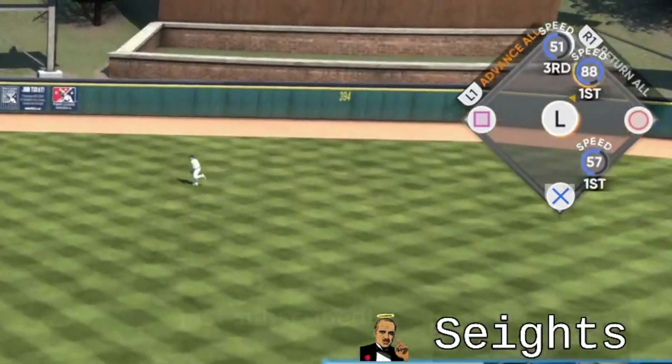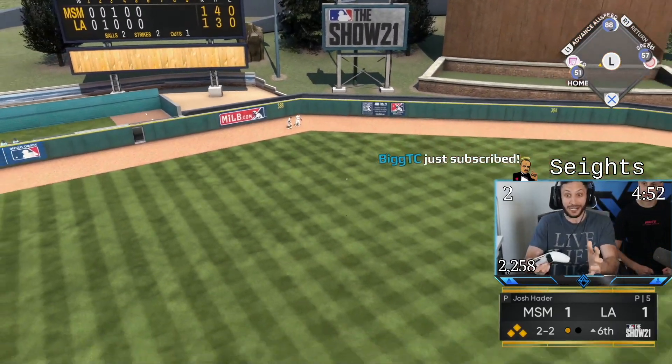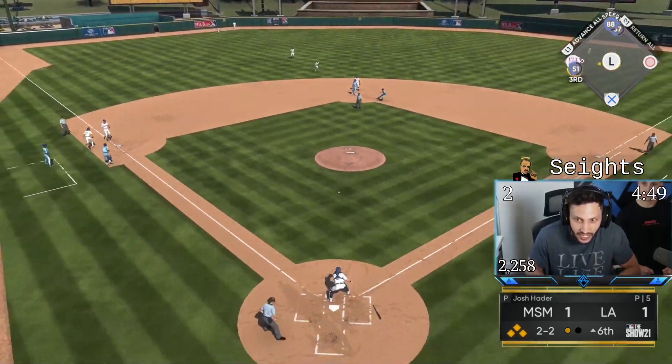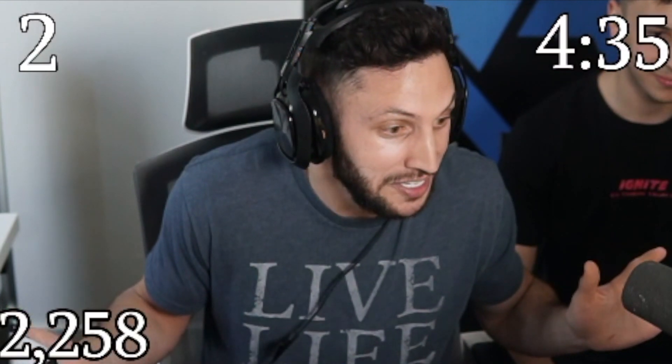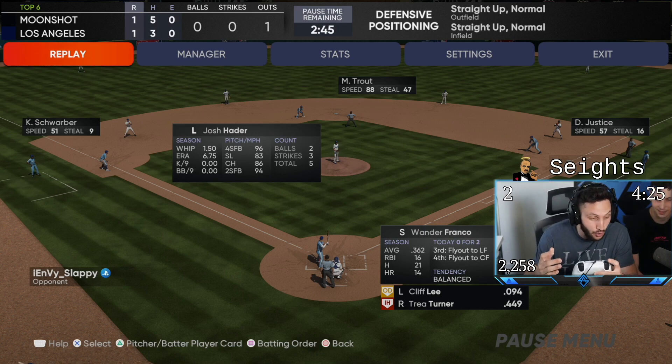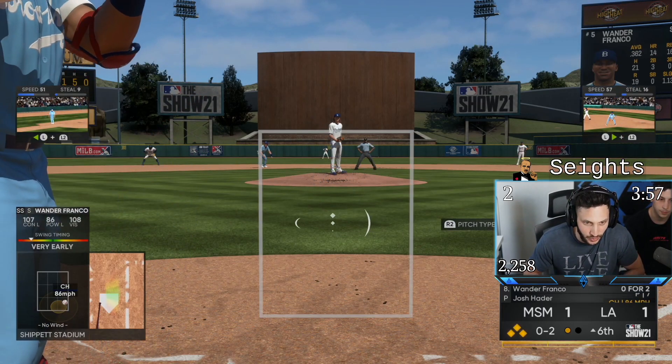That's in the gap — that is not being caught — that's David Justice! I sent everybody home instantly on the base running and they just decided not to go. They literally decided to keep the bases loaded, so I guess we have bases loaded for Wander. Not only was I holding L1 but I sent everybody home and none of them went. This should be 3 to 1 right now.